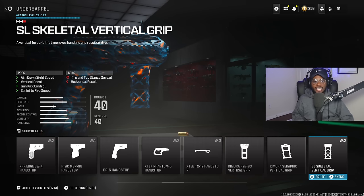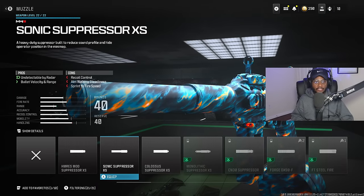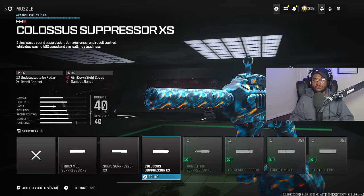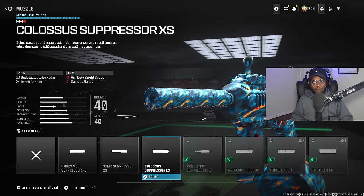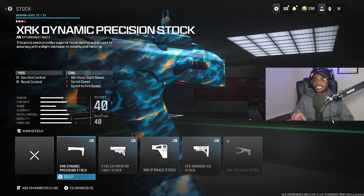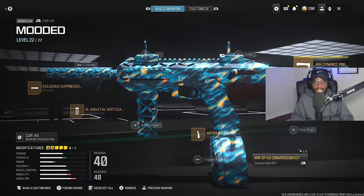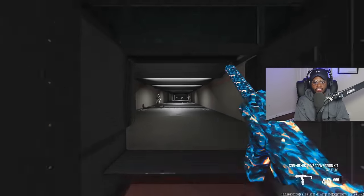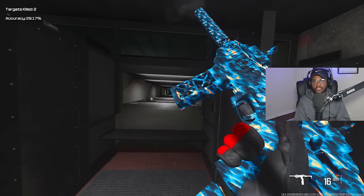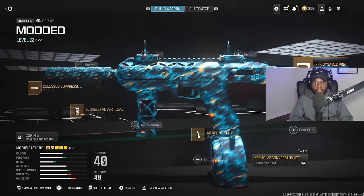We have increased aim down sight speed as well as sprint to fire speed. For the muzzle, we're rocking the Colossus Suppressor XS version, taking advantage of more recoil control, which is very important especially if you get into a medium-range engagement and your primary is out of ammo. Because we have the conversion kit on this build, we can rock the XRK Dynamic Precision Stock, bumping up recoil control. Once you jump into the firing range, this is going to be a very easy-to-use SMG — the more you press the trigger, the faster the fire rate becomes, and this thing is going to be destroying at any and all ranges, especially close range.